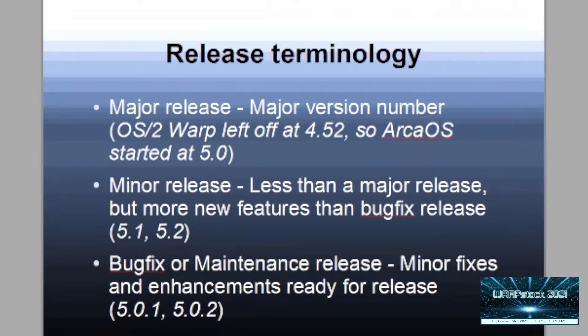Moving forward, 5.0.7 is coming soon. It's essentially a media refresh for anyone installing Arca OS 5.0 — it just makes it easier to get installed. We've cleaned up some things with the installer boot, the A20 gate issue has been addressed, and we've got some new drivers in it in a nice clean bundle. 5.1 should be released fourth quarter of this year, latest first quarter of next year. Our motto around the office is: it's done when it's done. We will get it out as soon as it's ready.